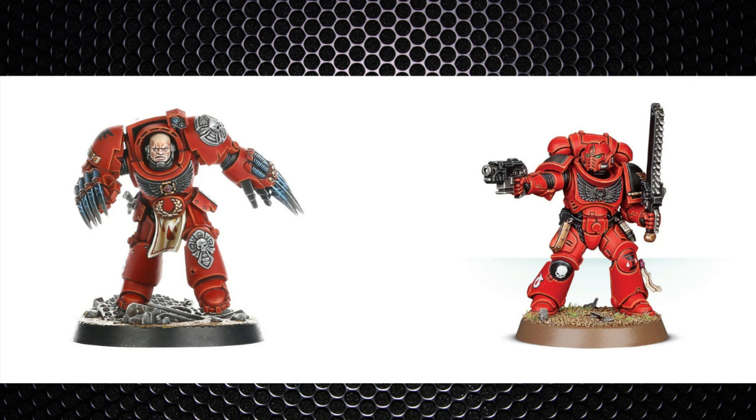It also helps the Blood Angels player trim down their costs because they don't need to go for heavy melee weapons to wound on twos — they can take cheaper options like chainswords and lightning claws, which now wound on threes. Those weapons are usually free or minimal points compared to things like thunder hammers, allowing them to simply have more models.